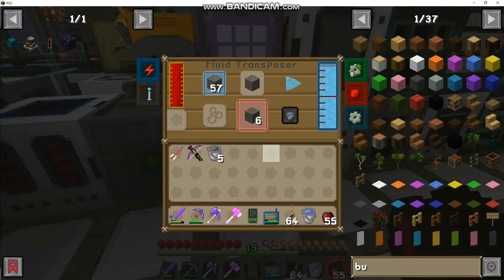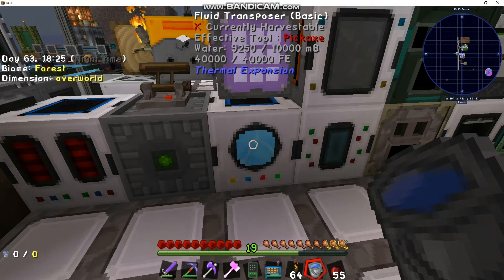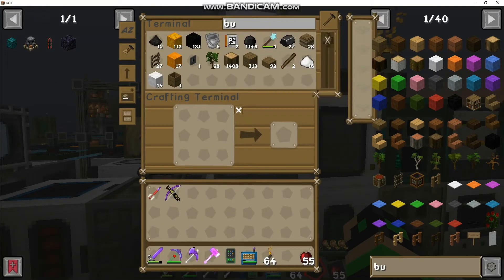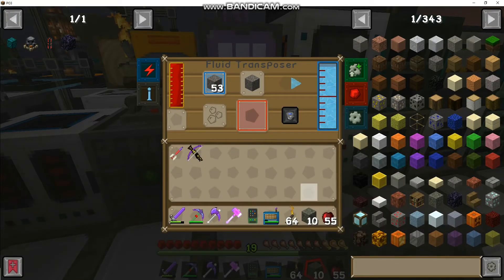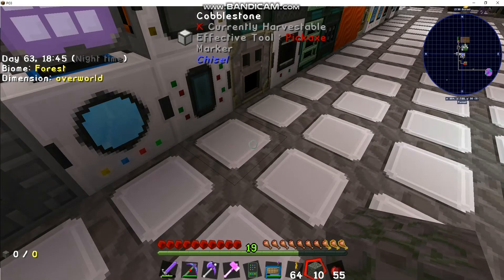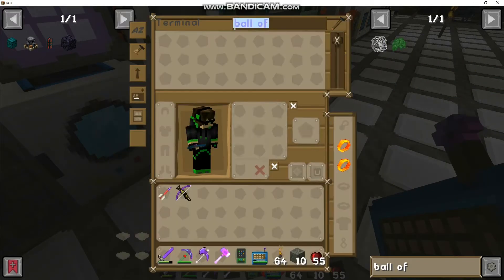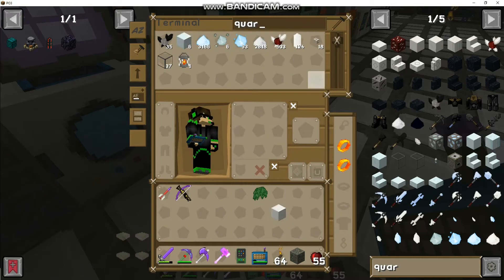Filling up our fluid transposer, making some mossy cobblestone. Put away these buckets because we don't need them anymore. We've got 10 already — make a ball of moss and then use that on a bookshelf. Right-click on a bookshelf — mending moss, perfect. Takes 10 levels. Awesome, we got what we need.